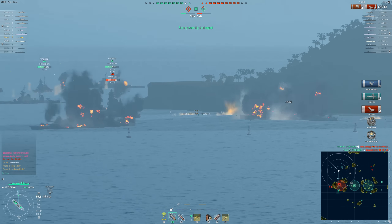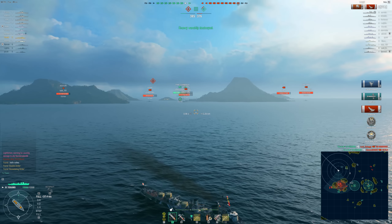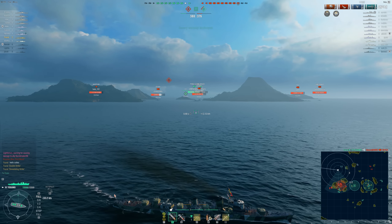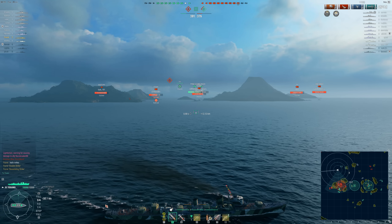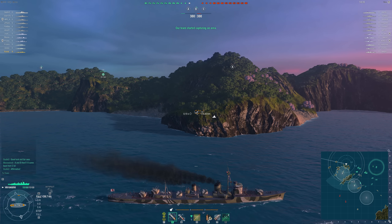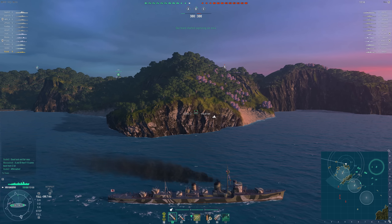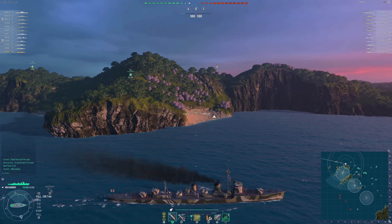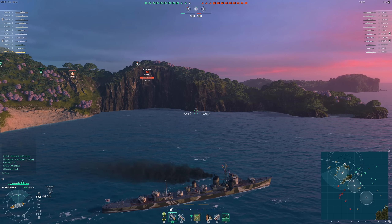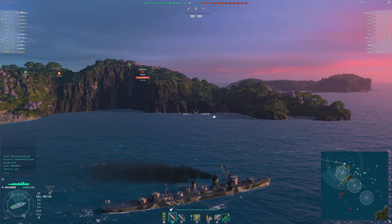Despite being a one-third nerf, the damage from the Type 6s still comes in at just under 65k from six torpedoes. Connect all six, and the only ships Isakaze is likely to meet that could survive are battleships with good torpedo protection — Myogi C, Koenig's BNC, New York and Konig — and even those will be left in a world of hurt. The problem, of course, is connecting all six torpedoes.